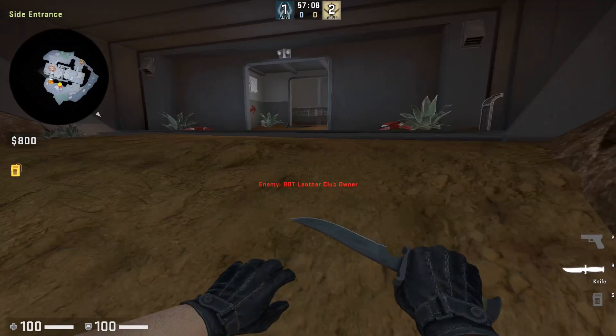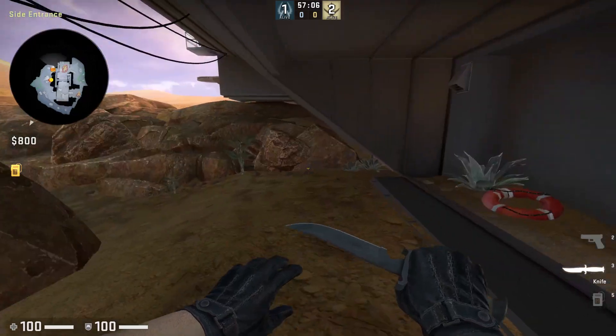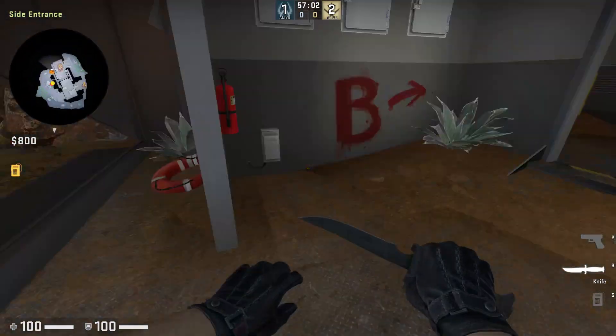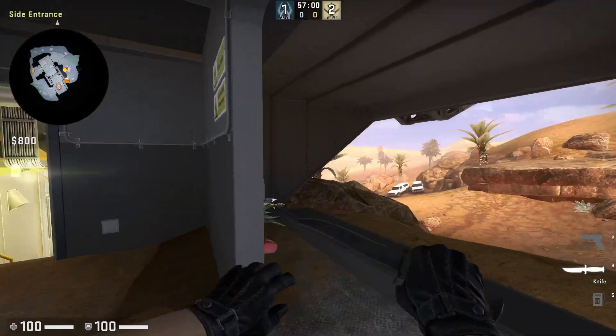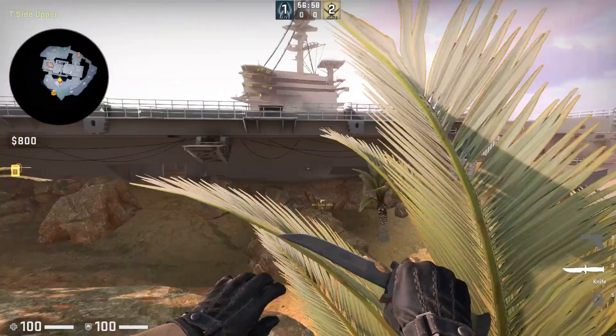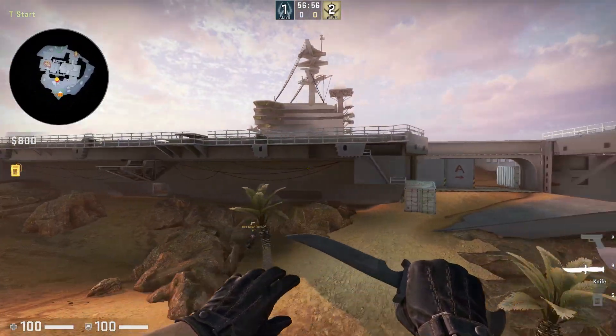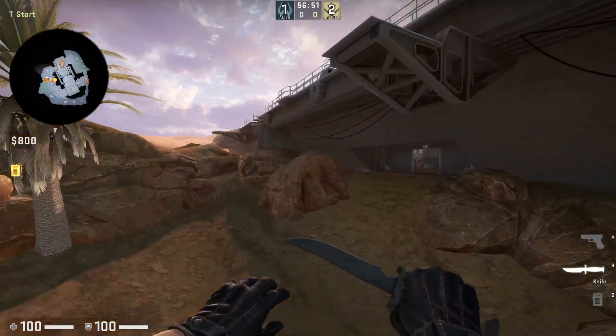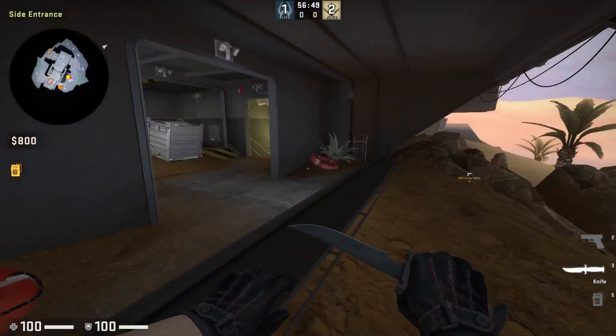The CT seems a bit more problematic at its face, but I haven't had as many problems fighting CTs on this map. I guess the premise of this map is that we have this aircraft carrier vehicle ship thing, and it was beached like a whale. So that's kind of neat, I guess.